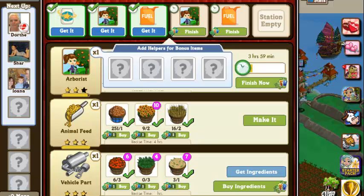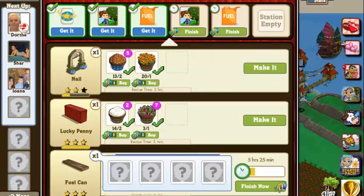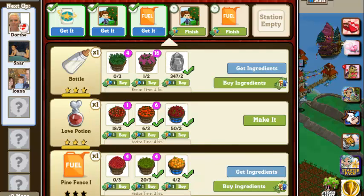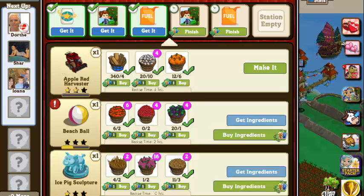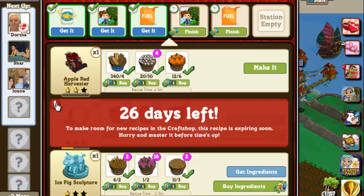Another change we've noticed — and we're going to slide to the end of the crafting — there are items in the crafting that are useful, and other items we just craft because we have to for quests. But you'll notice there's a red exclamation point next to approximately 22 of the older items. Twenty-six days from now — and today is February 8th, 2013 — so I'm guessing somewhere around February 6th or 7th, that will be the date these items disappear from the craft shop.